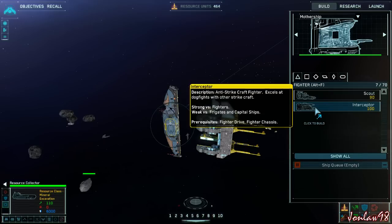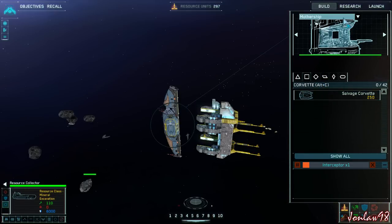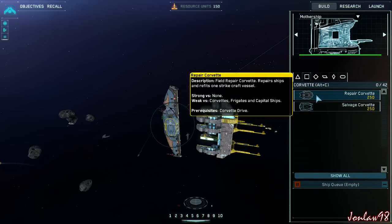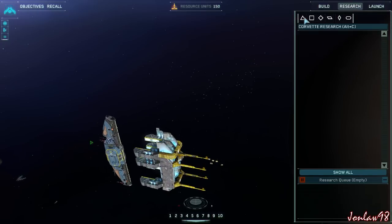We're going to build some interceptors. Birds are clear. We have the salvage corvette already. Interceptor complete. Is there a way to like set a spawn point? New corvettes available for construction.